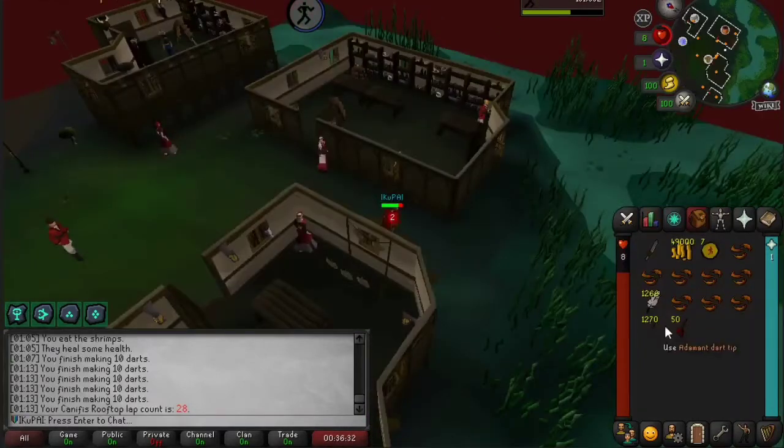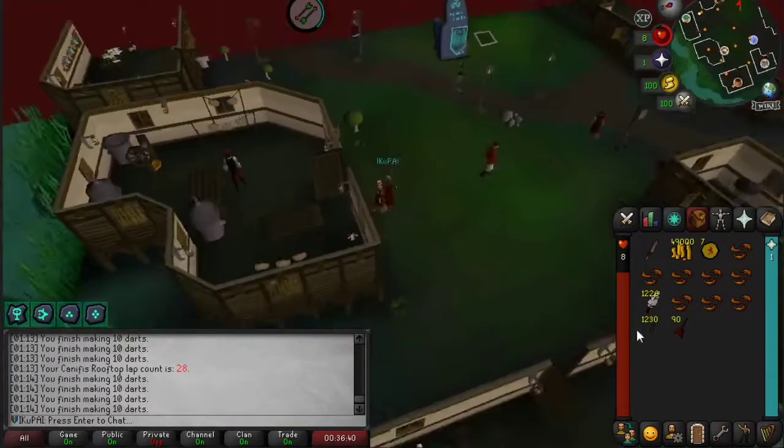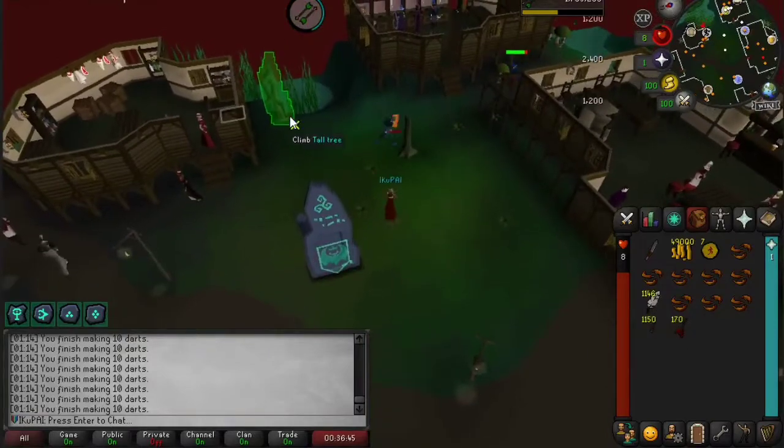And then also, unlocking Tourist Trap will give you access to darts, and making 1,000 mith darts and 1,000 addy darts are both a medium and hard task.